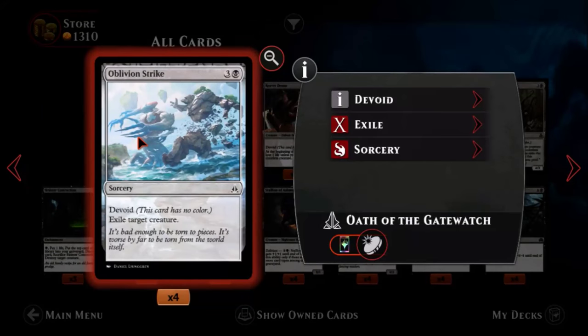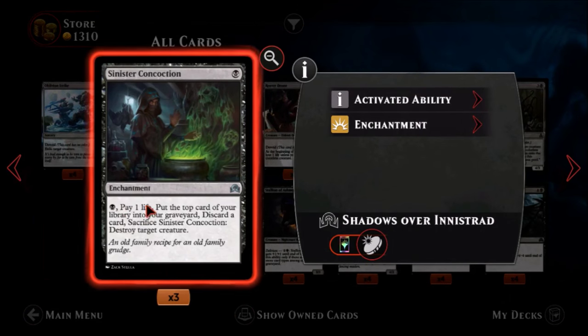One of probably the best cards in the set — Oblivion Strike. One black, three colors, a common sorcery. It's devoid with no color. Exile target creature. Four mana to get rid of pretty much any creature, and you exile them, which is not insignificant with so many big threats floating around. This thing gets rid of our friend Ulamog. This is an awesome card — its only drawback is that it's a sorcery, but four mana to exile most things is pretty cool. You're going to be seeing this a lot.